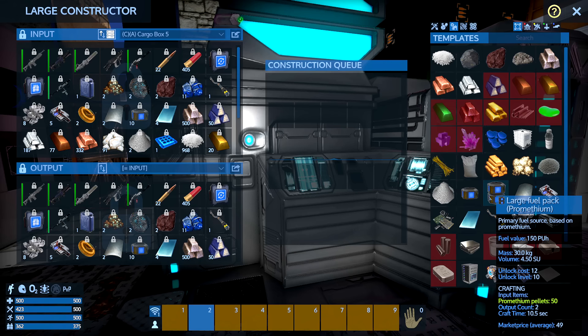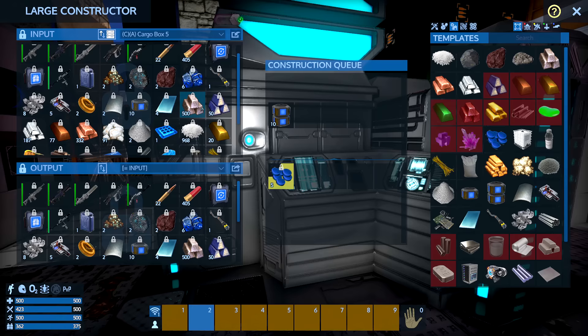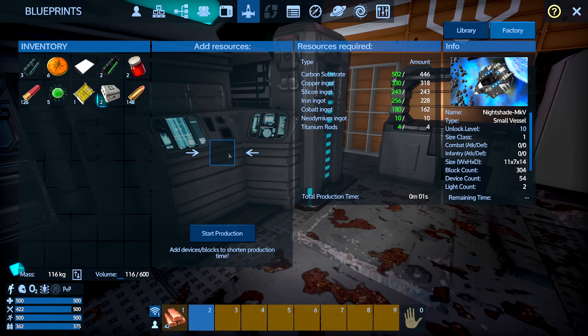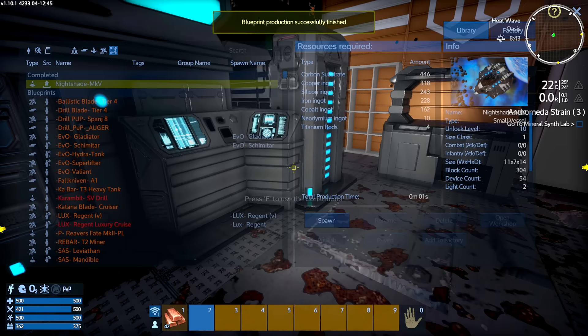There we have a large constructor — large, as the name suggests. Works just like the small one. We'll select cargo box so we know what we can build, and now we can build the large fuel packs. I've been picking up bits of Promethean from the golems, so we should have resources to build a bunch. Let's line up 10. While that's processing, I'll connect and put the copper I've made onto my toolbar. Hit F2 — all the numbers are now green, saying we have enough resources for the Mark V Nightshade. Start production.